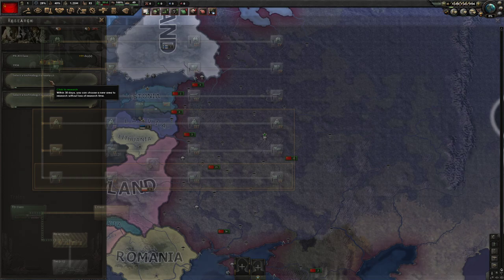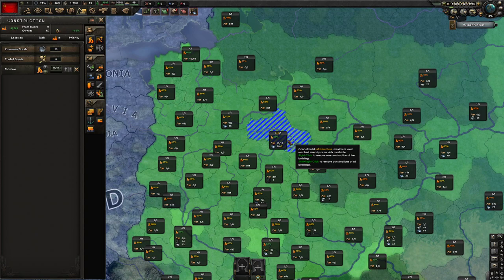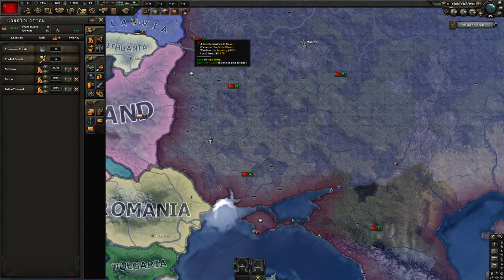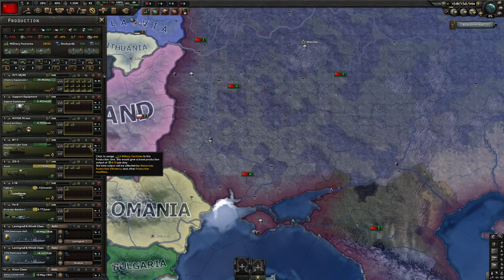For our research we're going to start off going for the railgun, going for radio, and we're going to buff our industry. Pretty standard stuff in terms of our infrastructure. We're going to be upgrading the capital into low infrastructure areas on the front line that could be problematic. We will go the path of Marxism-Leninism first, and the focus tree order will be in the description box below.